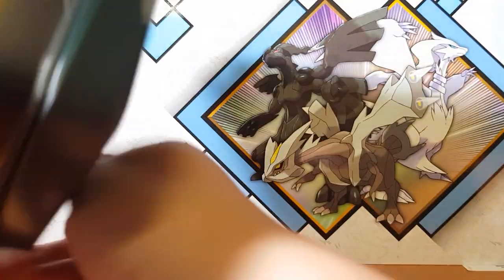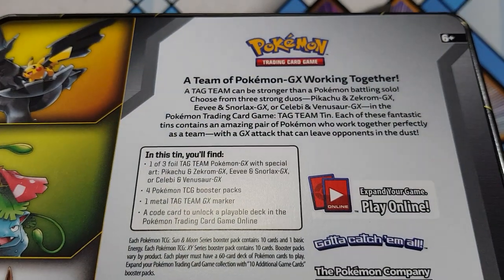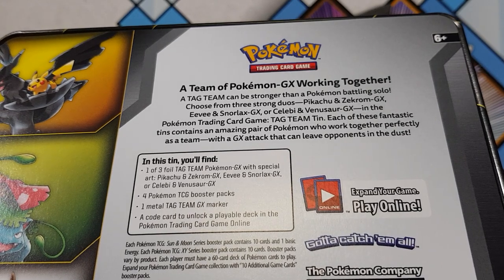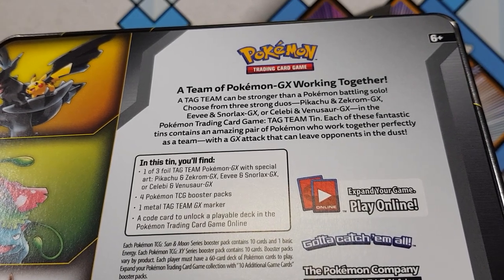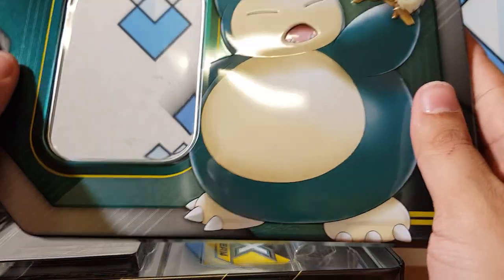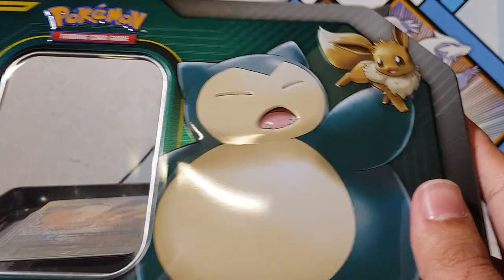Let's have a quick look at what we get inside here. So we get one of the three promos, four TCG packs, one metal tag team, and a code card. So let's get right into it. Look at that bloody tin man, so cool.